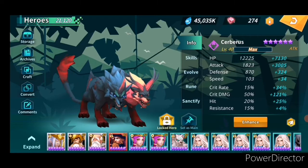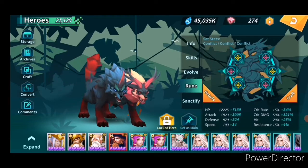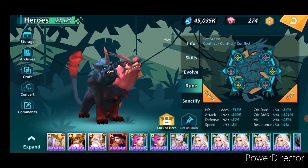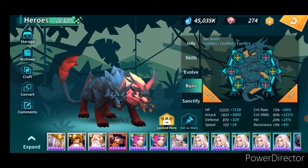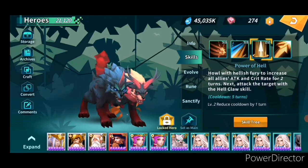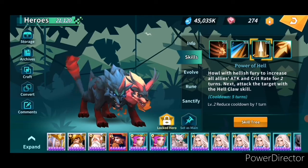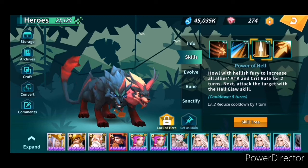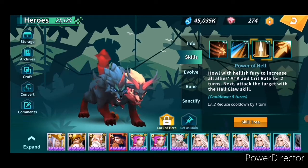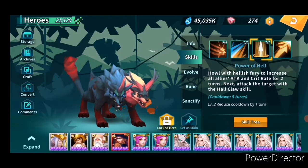Now I will present you a build. Cerberus has to build attack and crit damage attack, but to be honest runes for him completely don't matter. You only have to focus on his passive skill, because when he attacks he increases attack and crit rate for all of your units for two turns.